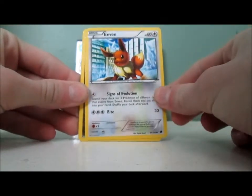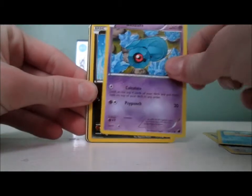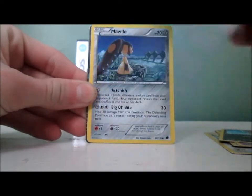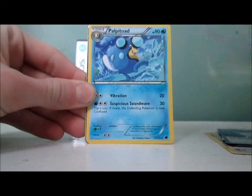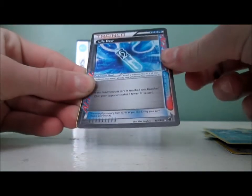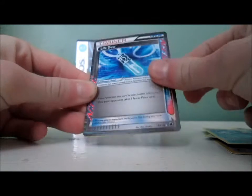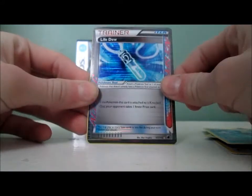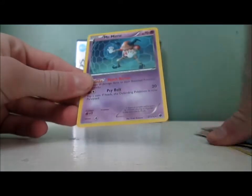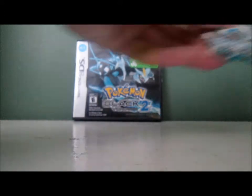Pack two: we have an Eevee, Dratini, Hoopa, Beldum, Ponyta, Plasma Energy, Dewild, Palpitoad. Awesome — a Life Dew Ace Spec card! That's my fourth Ace Spec card, and I don't think I have that one. And are you serious? Another Mr. Mime. Wow. I don't think it's ever happened when I've gotten two of the same rares in a row.